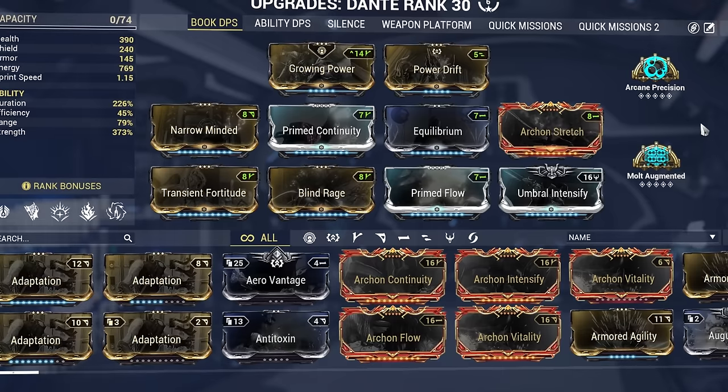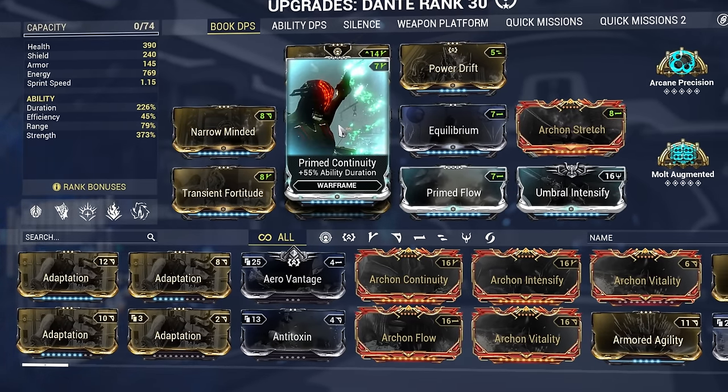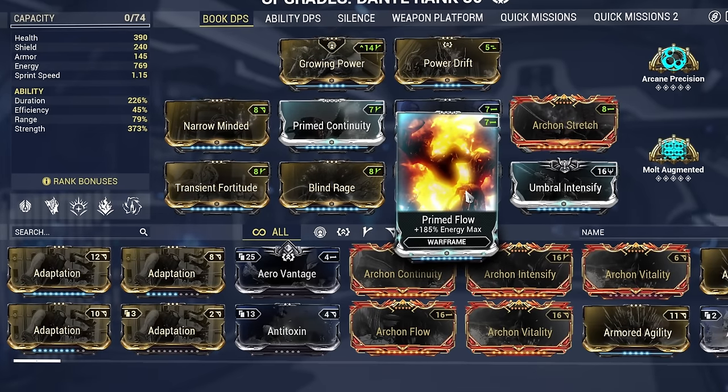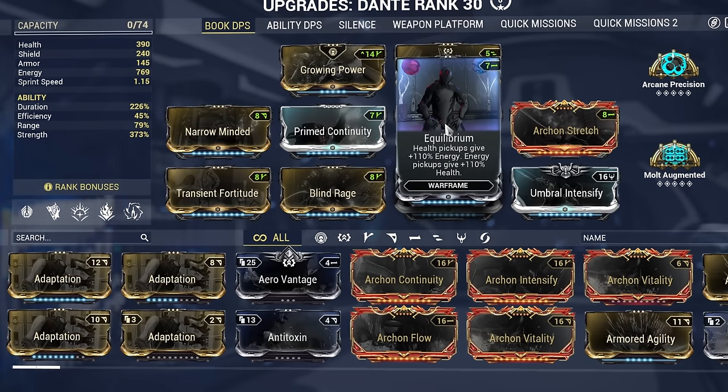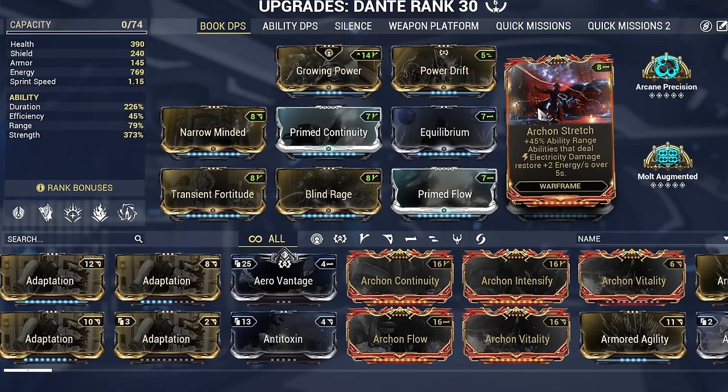To increase ability duration we're running Narrow Minded and Prime Continuity. For energy sustain we're running Prime Flow to increase our max energy and Equilibrium so health orbs also work as energy orbs. Then we have Archon Stretch, which gets us a little bit of range for our abilities, counteracting the negative range effect from Narrow Minded. Archon Stretch also restores energy at two energy per second if one of our abilities deals electric damage — useful if you want to run electric damage on Noctua.